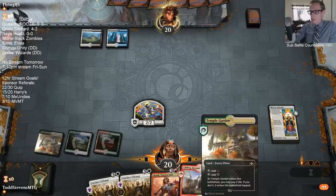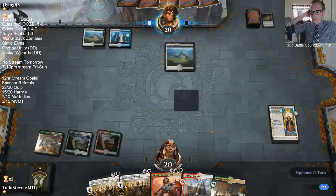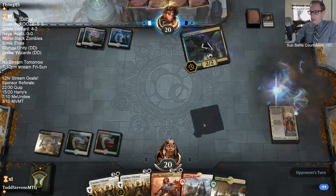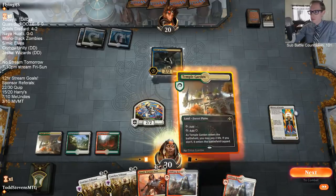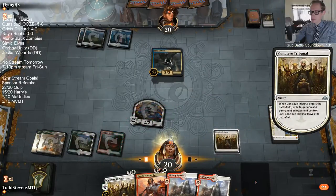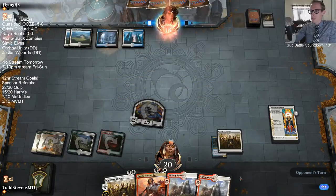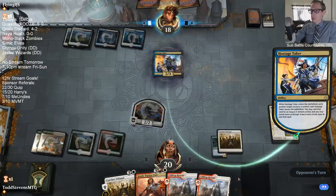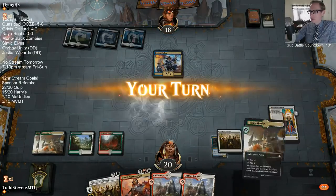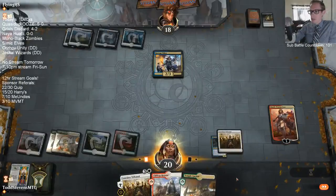Can we draw spells now? This has been two games in a row where we've drawn nothing but lands — land, land again. I think that's seven or eight straight draw steps that are lands. We're coming up on ten draw steps without a spell — only lands. Probably number ten right there. We're a 22-land deck, come on.